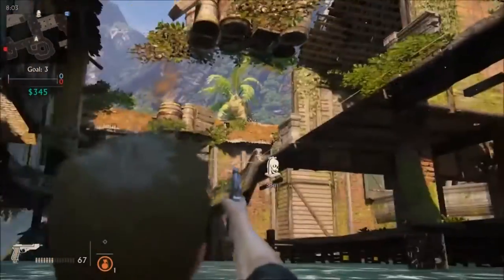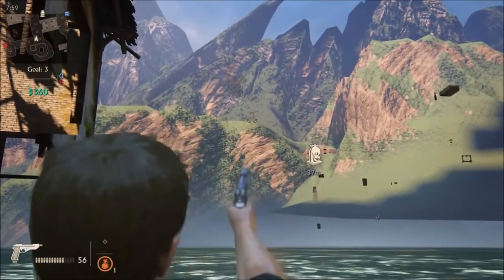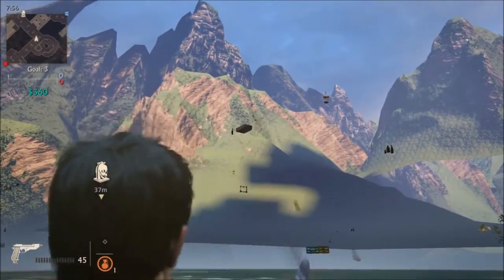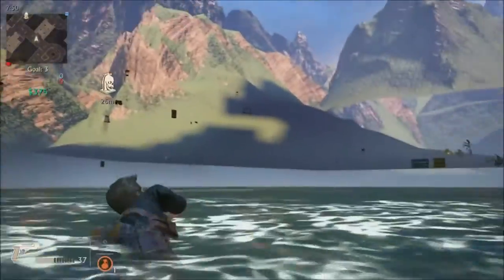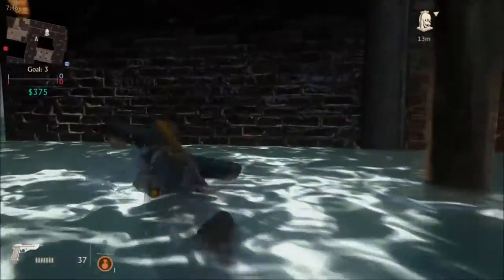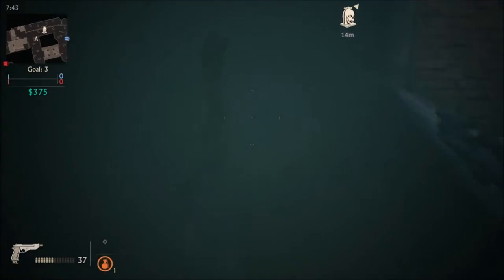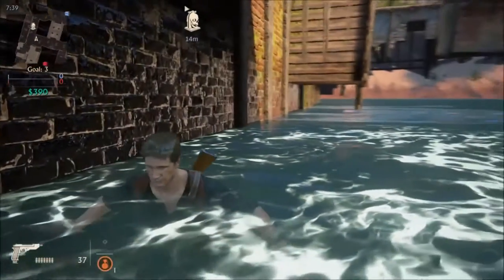If done correctly, your character will get stuck underneath the map and you'll be able to freely swim around. You can't shoot through the floor above your head and kill people in the map, but it's still a cool glitch. If you follow where I go, we're going to get to the part of the map where you're not supposed to get into the water, and we'll be able to swim out there and walk underneath the water.